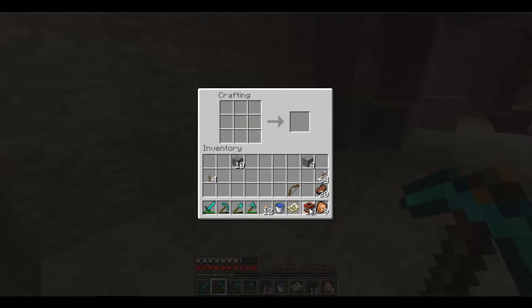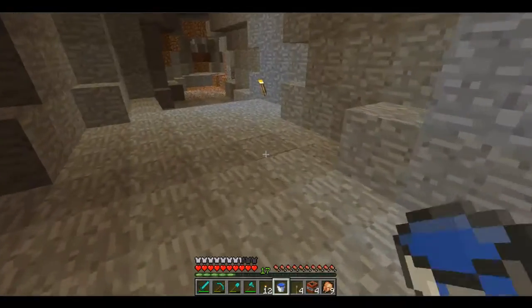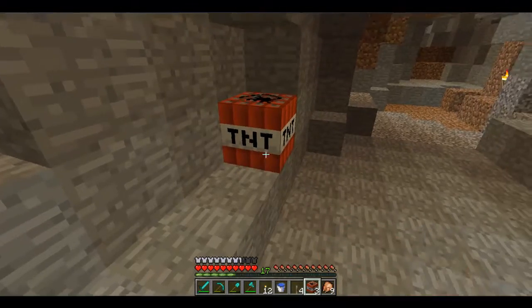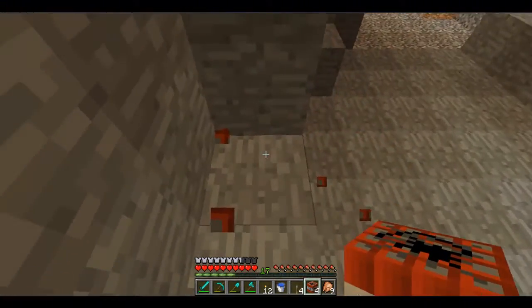I've got four blocks here and four levels. Now I'm just going to show you what TNT does on its own. You can right-click to place it and left-click to pick it up.